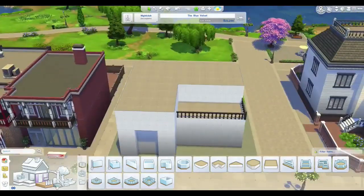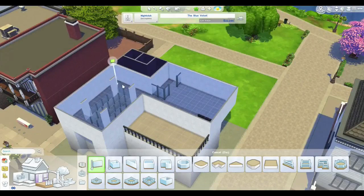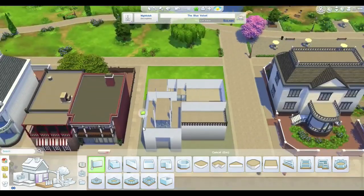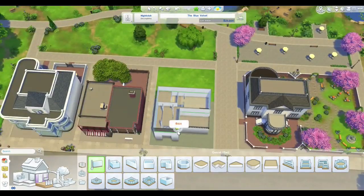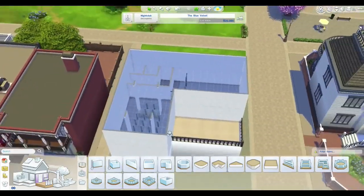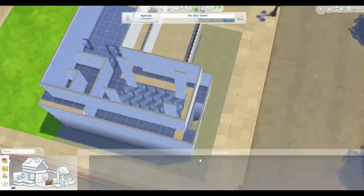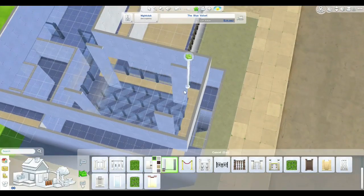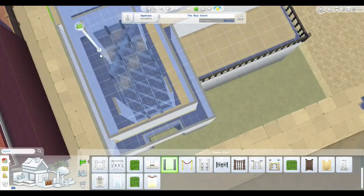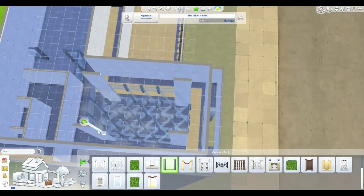I'm still getting used to all the Sims 4 controls. One thing I'm really confused about is that on the second level to put down floor tiles, you can't just place them individually - you have to place this big floor section. I haven't actually researched building that much yet; this is only like the second house I've built from scratch. You'll notice me having a lot of confused moments throughout this where I'm in struggle town because the controls are quite different from The Sims 3 and Sims 2.